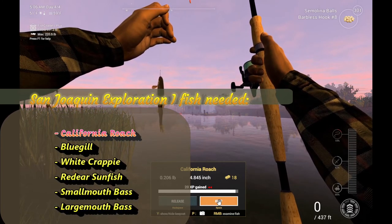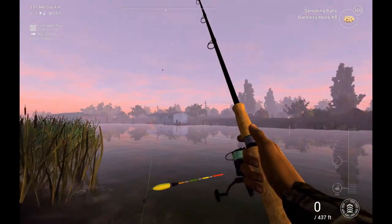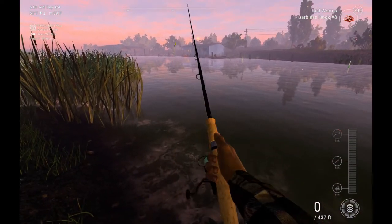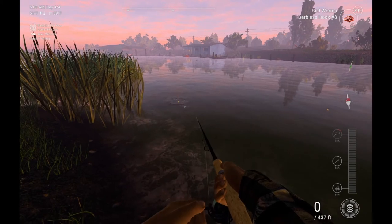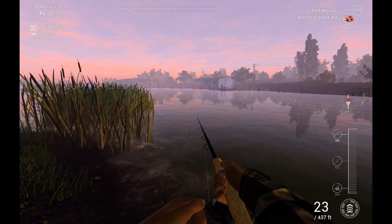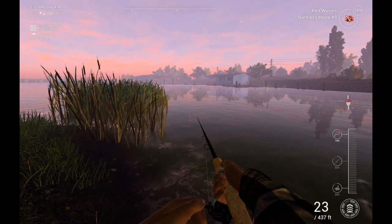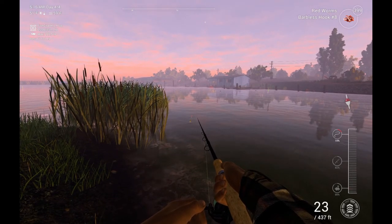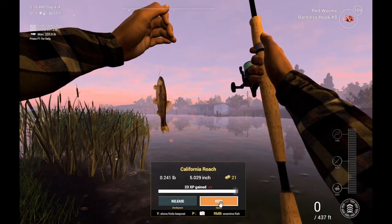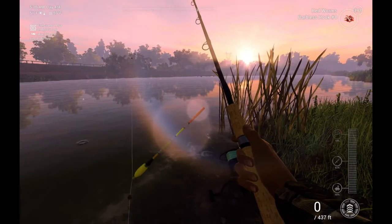Now let's change up the bait because for the bluegill and everything else we need red worms. All right, red worms are loaded. Another California roach eating my bait. Let's go over to the other side.